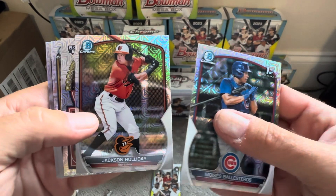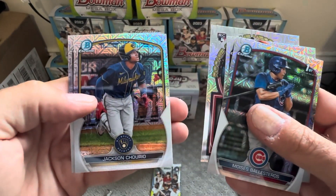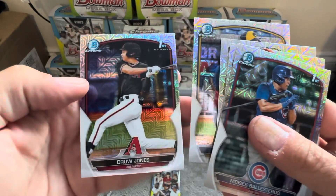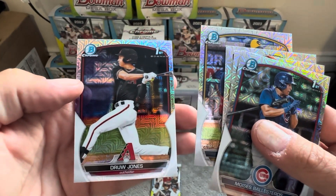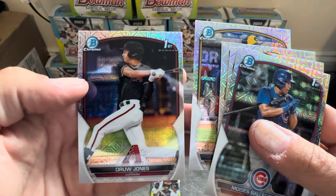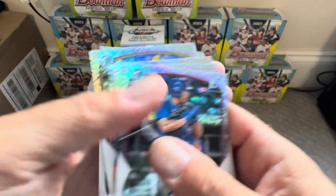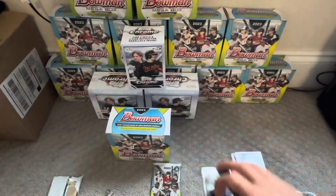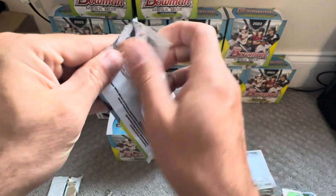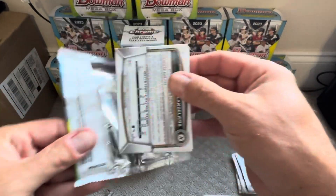Oh, look at this — Jackson Holliday. Vaughn Grissom. Oh my gosh. What a pack of Mojos! We've got three of the top 13 rated prospects on MLB.com: Jackson Holliday, Drew Jones, and Jackson Chourio. Anything else is a cherry on top at this point. But what a great pack that was.